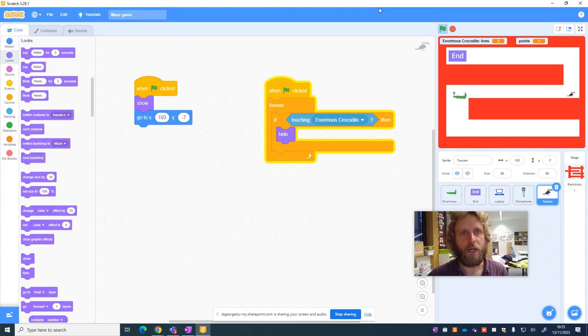Now we can actually play our maze. What would make it much more challenging would be to add a lot more sprites. While the toucan works because it's not hardware or software, it would be much more interesting to add actual software icons — for example Word, Seesaw, or any other program you use on the computer — to make the game a lot more interesting than what I've put together so far.